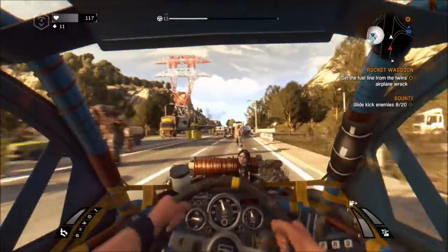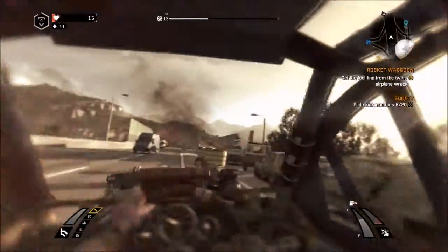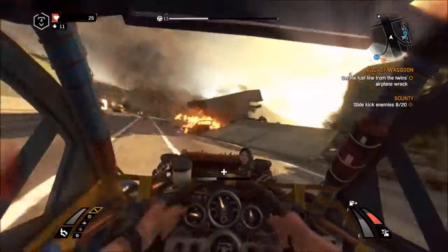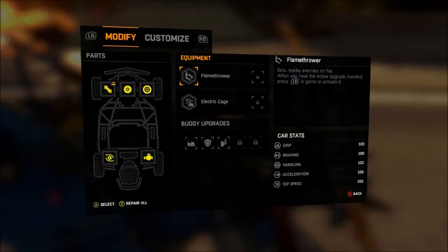I would recommend that before you even attempt this achievement, you have your battering ram up to rank 2, your cage up to rank 3, and both the flamethrower and the electro cage upgrades installed — otherwise you're going to have a very bad time and he will wreck your car components.